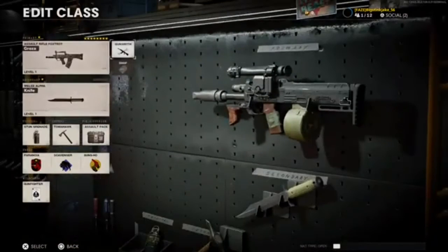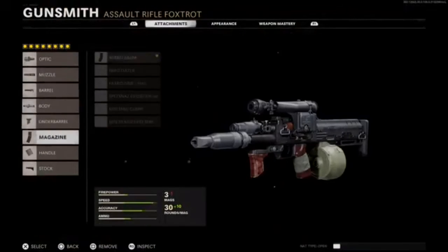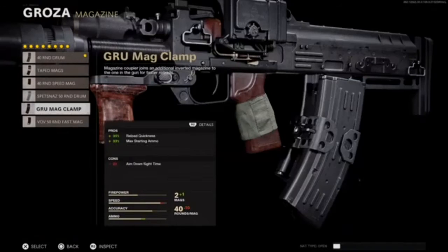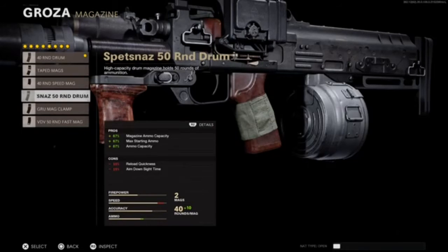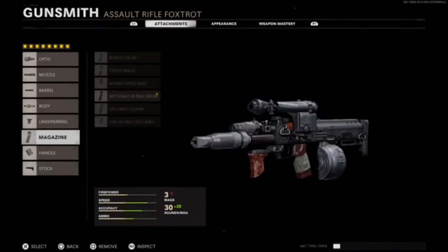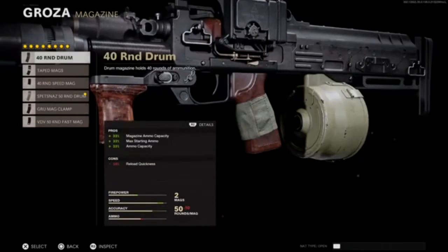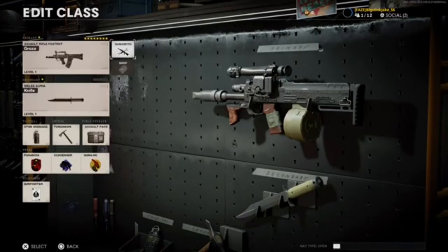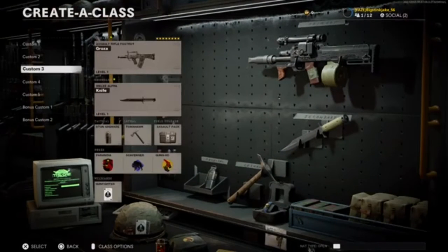If you want to use the 50 round mag you can, but look up here — you lose a lot of speed. If I add it, look how much speed I'd have — not very much. So if I switch to the 40 round mag, I get more speed, which is better.